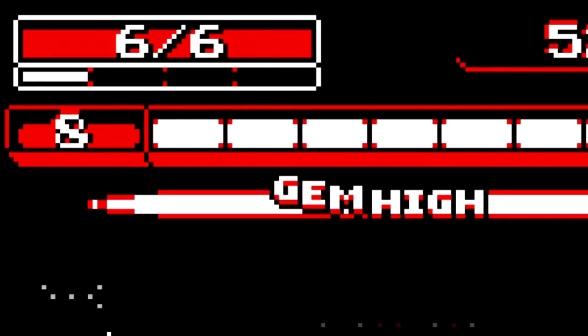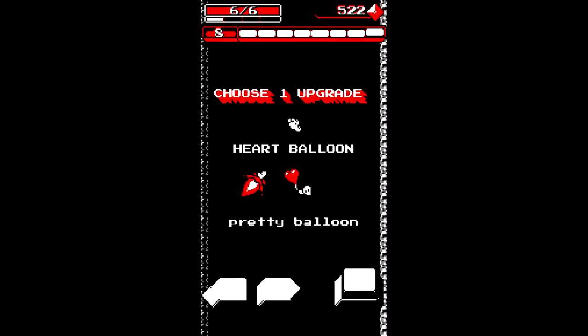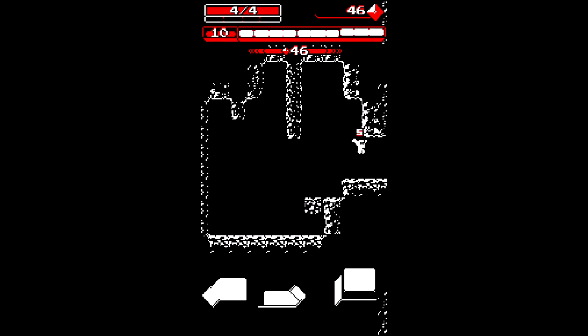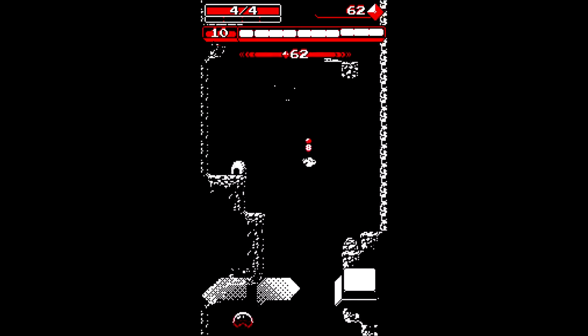Border style starts you off with more HP, but you have fewer upgrade choices when you finish the stage. Arm Speed style, which is my personal favourite, allows you to find more gun modules in side areas. However, shops are rare and gem caves don't appear at all.